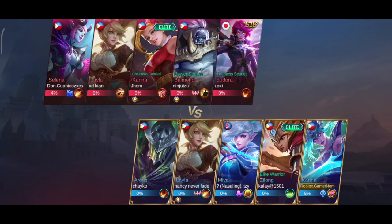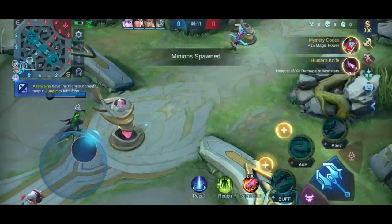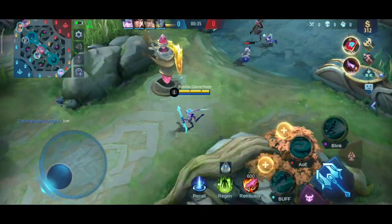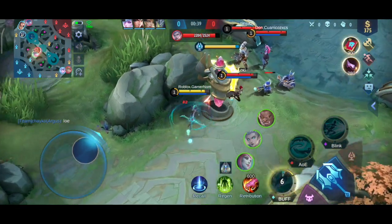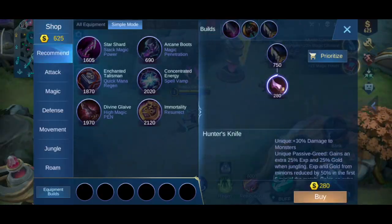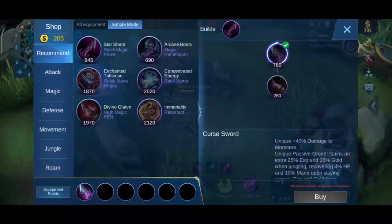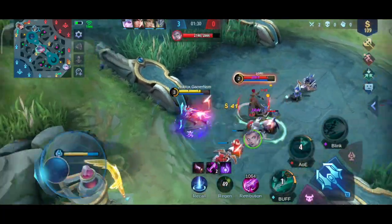Those are my tips. Now I'm gonna show you a good match. As you can see, they have a Karina on the other side — they also have a Selena. Their Karina has a skin. So again, starting — we're going lanes, so we're not gonna buy our farming items yet to get level 2. Check this out: never use a skill under the tower. You see that — Yodori uses a skill, so the tower changed its target to her. That's why she died — free kill for the Balmond.